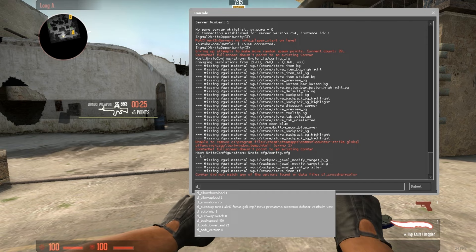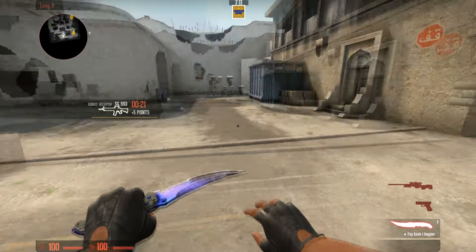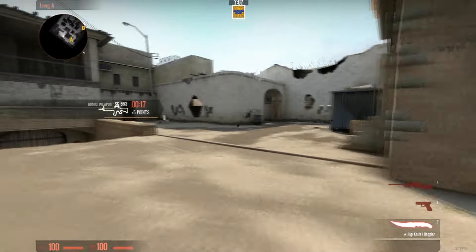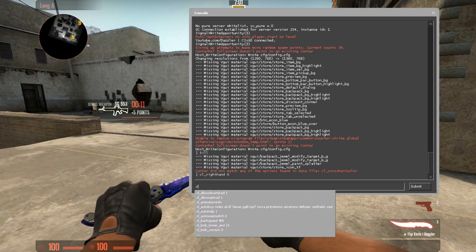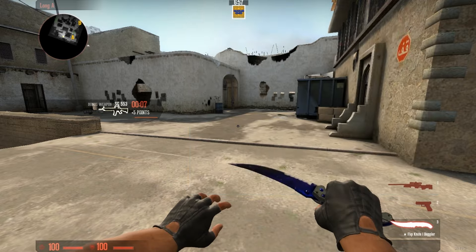And just type in cl_righthand, and if it's 1 you put it to 0 and it's left hand — that looks ugly for me, but some people like it. And if you want to change it back, if you have it on 0, just turn it to 1 and then it's back to normal.